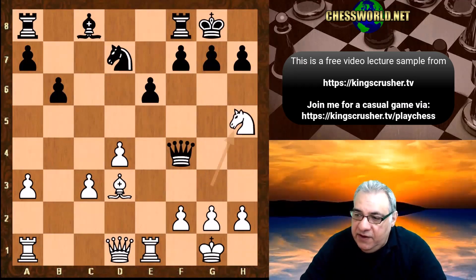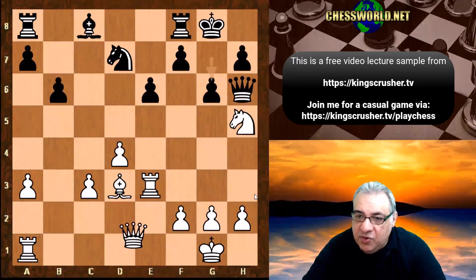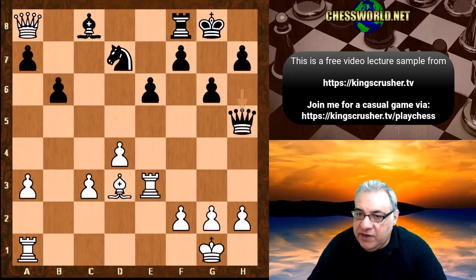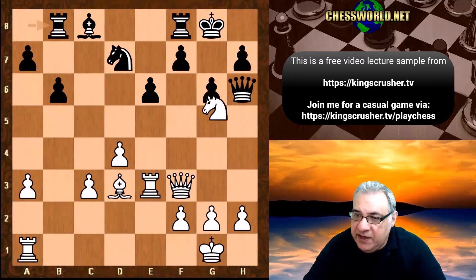Knight h5, queen h6, and now a pivot here - rook e3, an attacking rook potentially. We have g6, and now queen f3 looks at the rook on a8. The rook moves, and if queen takes h5 we are going to take the rook on a8 - that's an advantage for White. Rook b8, we have knight f6 check.